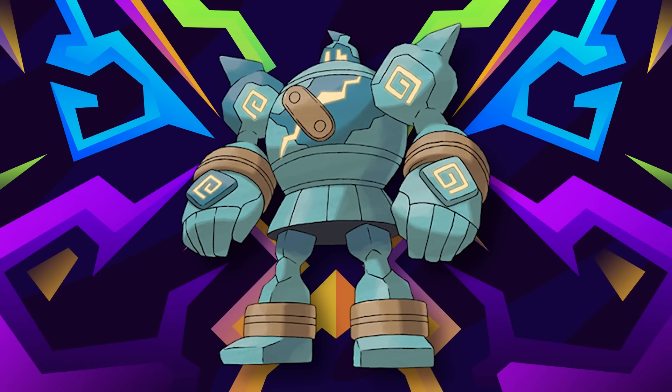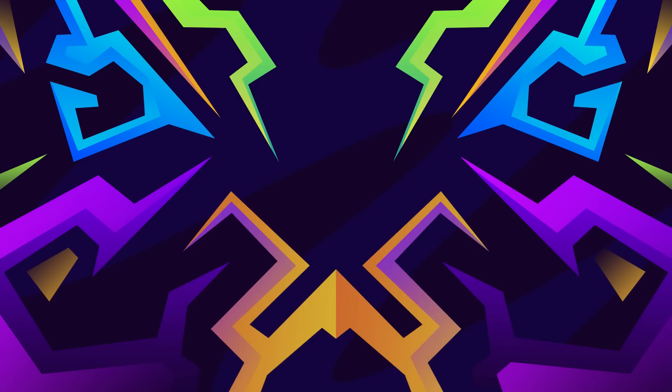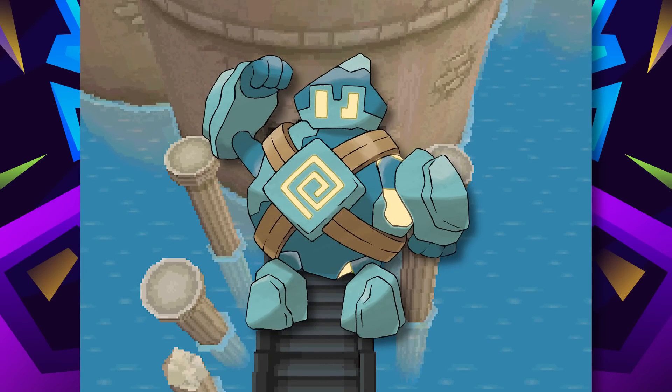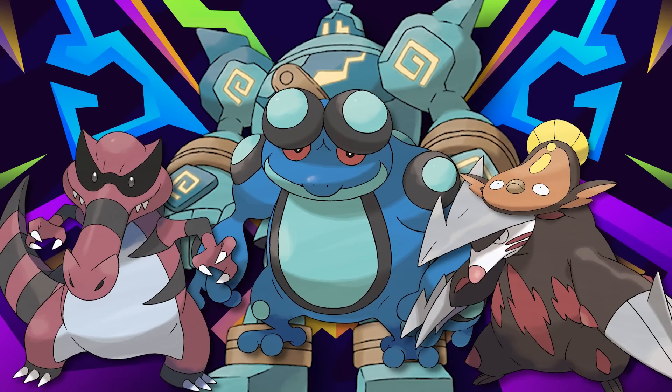Lastly, we got Golurk. I absolutely love Golurk — great early level-up pool, and it gets Earthquake at level 45 if you wait two levels to evolve it. Worth it. You can also capture it at a pretty good point in the game. That wraps up Black and White. Though there may have been limited options, the team actually came out not too bad.